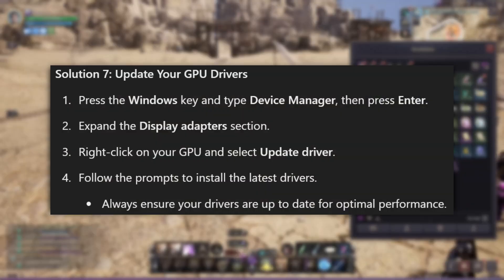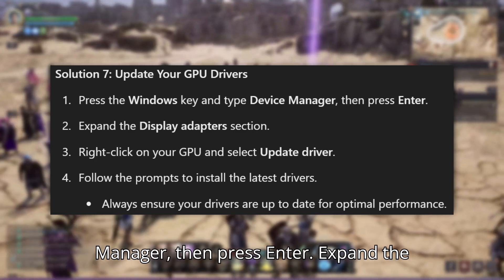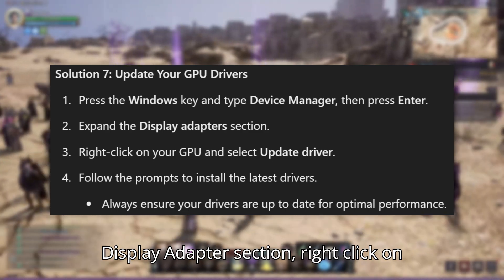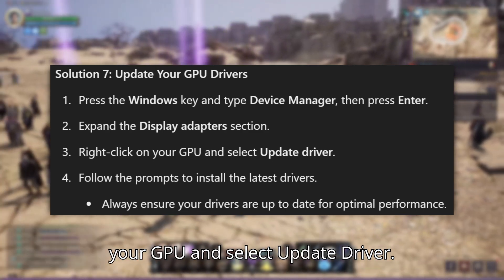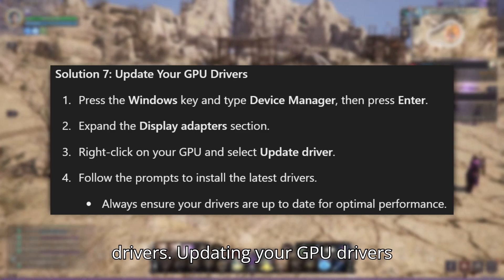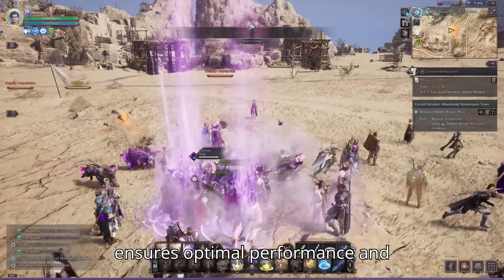Solution 7: Update your GPU drivers. Press the Windows key and type Device Manager, then press Enter. Expand the Display Adapter section, right-click on your GPU, and select Update Driver. Follow the prompts to install the latest drivers. Updating your GPU drivers ensures optimal performance and compatibility.